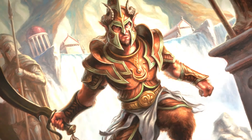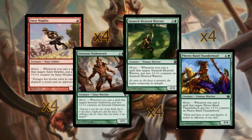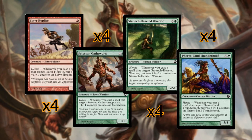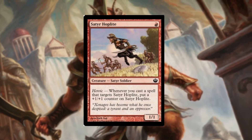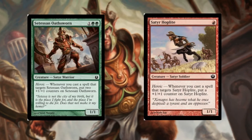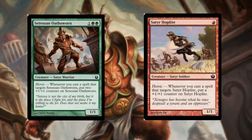Without further ado, let's look at our creatures. We are running a full playset of satyr hoplite, Akroan oafsworn, staunch-hearted warrior, and Pheres-Band Thunderhoof. All of them have the heroic mechanic. You can curve out from turn one with the hoplite. Do remember that the hoplite and the oafsworn are small initially as 1/1s, but they can get you off to an aggressive start with the right hand.